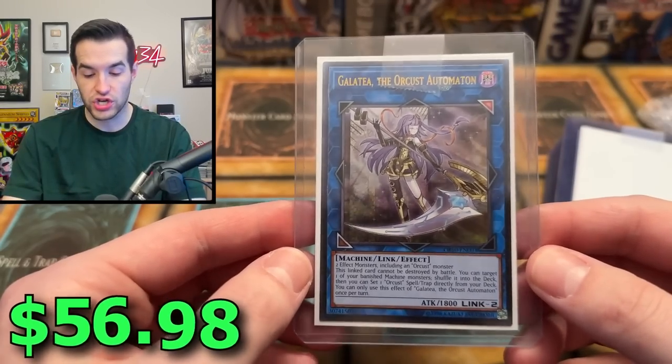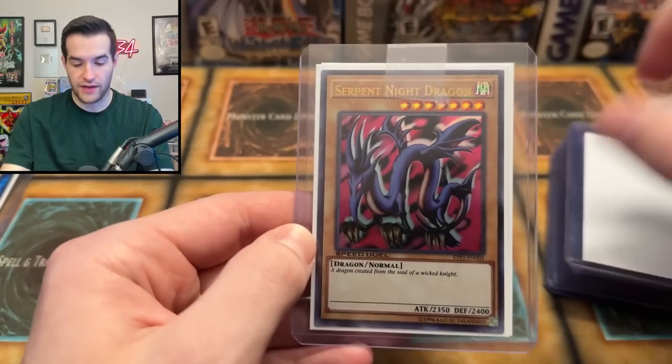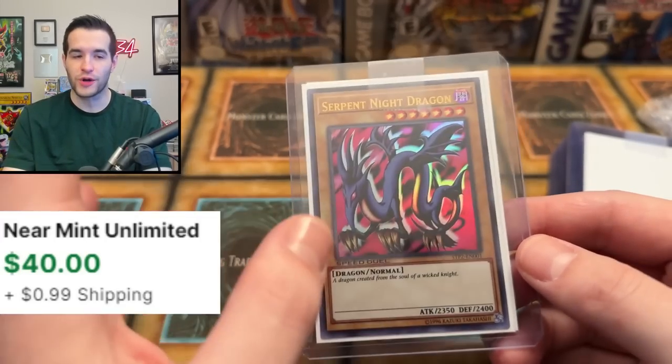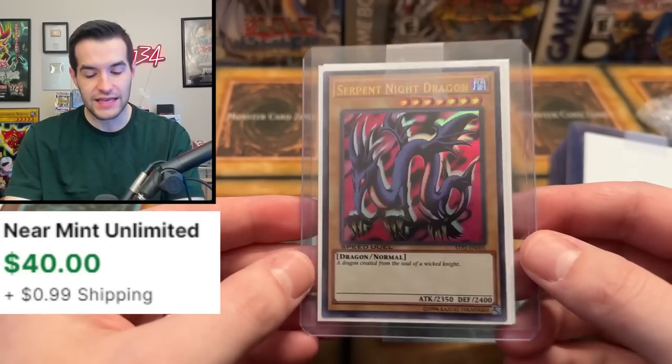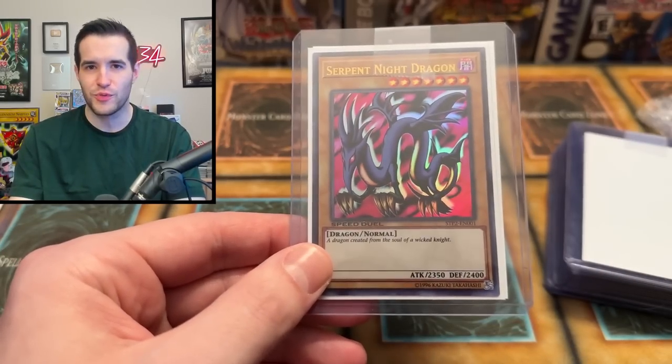We'll be checking out conditions. We have a Galatea, the Orcust Automaton. Then we have a Serpent Night Dragon — this is a Speed Duel card. I do have a lot of these but haven't found who's actually interested in them. They're expensive, but I don't know who buys them. If you are someone who buys them, hit me up because I have a lot.